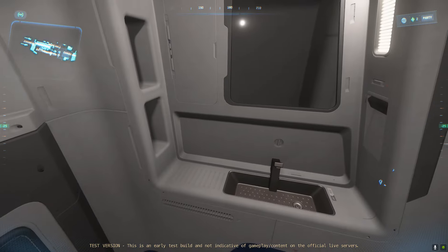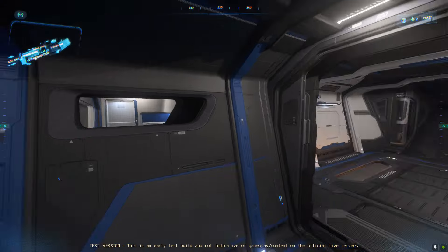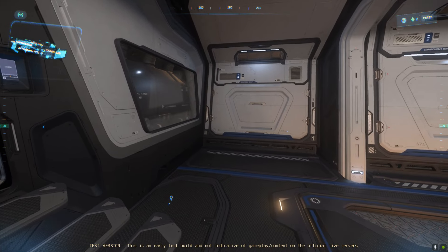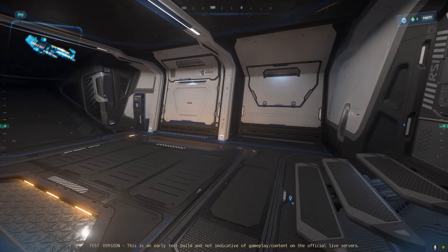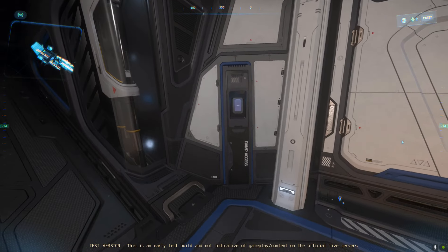So this is the bathroom. We've got the cargo bay — it looks good. It feels smaller than I was expecting, but this is the non-cargo variant, right? So it makes sense — the cargo variant has a much bigger cargo space at the cost of living space.